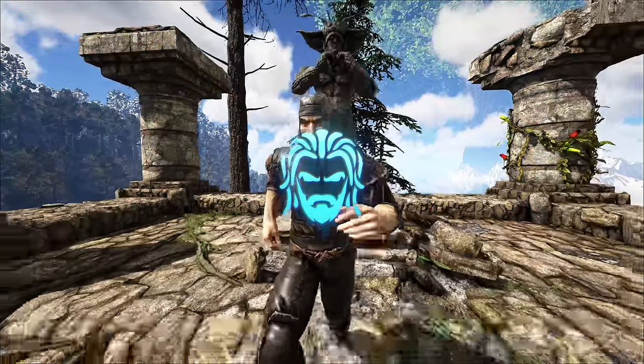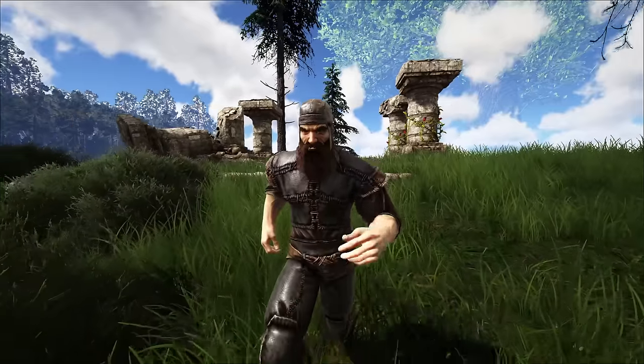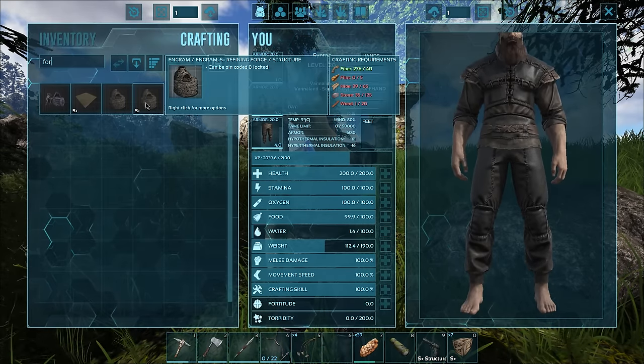We're back with some more Fjordur and we've got a lot of things that we need to do, mainly getting off of this mountain. But before we do that, I'm thinking we should probably at least work on getting ourselves a forge and some other stuff.